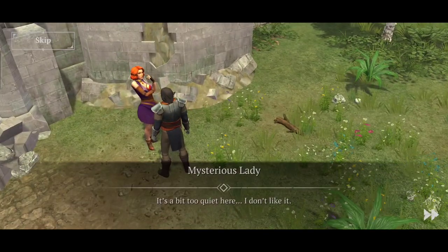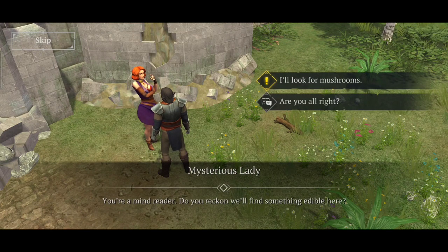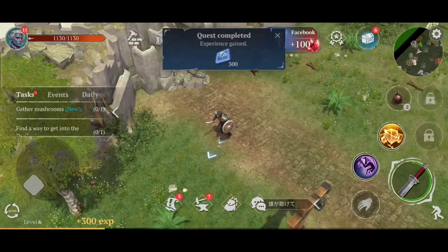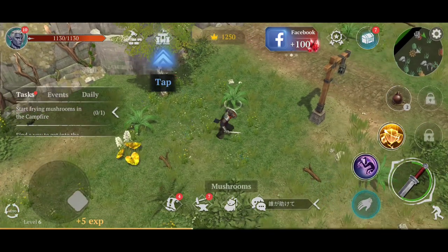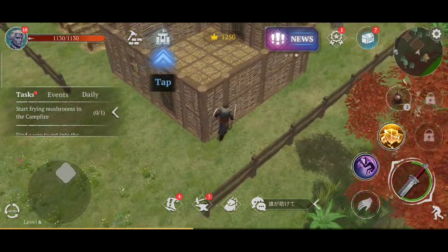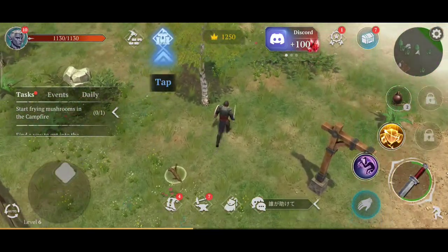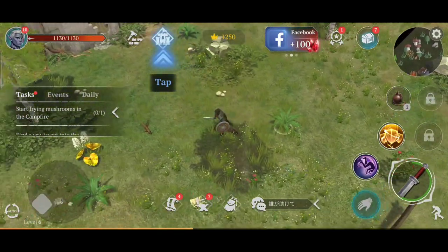Going back to the mysterious lady, she says the campfire is lit so we should cook something on it. So we need to find some mushrooms to fry. It's not the most thrilling start to the game, but at least you guys get an idea of what to do. If you've noticed anything I may have done wrong or could have done better in the first place, let me know in the comments so others will understand before they start the game.